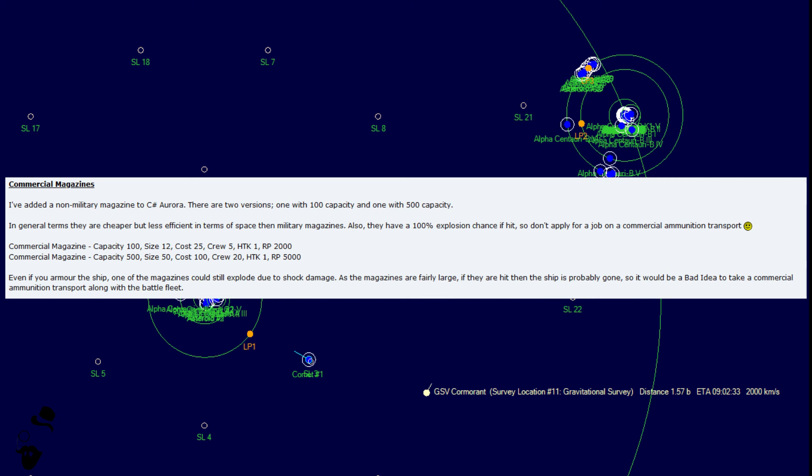Right alongside commercial hangars, we have commercial magazines — two versions: one with 100 capacity and one with 500 capacity, so they appear to be pre-set rather than designable. In general, they are cheaper but less space-efficient than military magazines. They also have a 100% explosion chance on hit, so it's probably not a good idea to take them along with a battle fleet. The 500-capacity magazine is more space-efficient, more crew-efficient, and more cost-efficient, but with a 100% explosion chance you really don't want to get shot — shock damage from a size-50 magazine would likely destroy the ship.